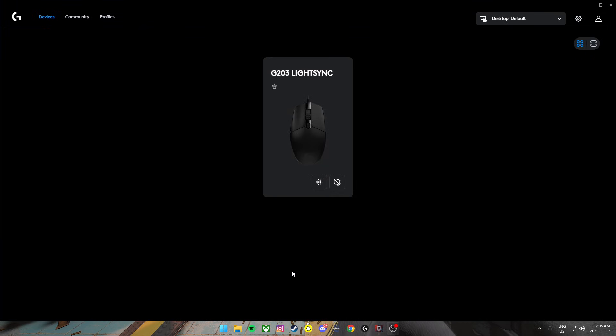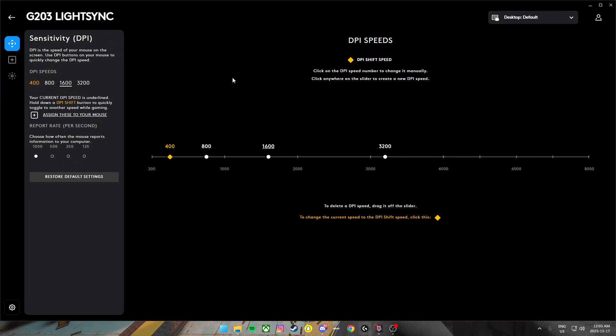First thing you want to do is come on over to Devices and make sure onboard memory mode is off. From there you want to go into your device settings here. Make sure you're on 1600 DPI.